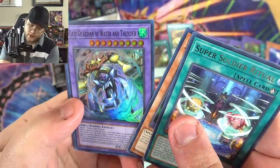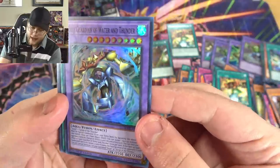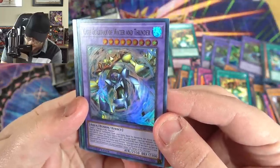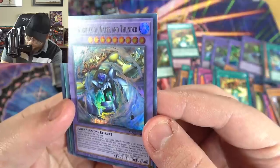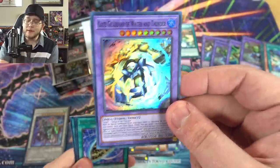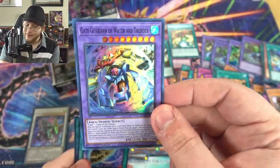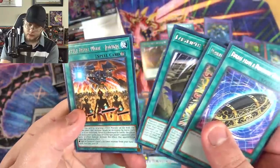We have Gate Guardian of Water and Thunder — that's Suijin and Saga of the Thunder. Must be special summoned from your extra deck by banishing the above cards you control. Once per chain, quick effect: you can target one face-up monster your opponent controls and change its attack to zero until the end of this turn — twice per turn for Gate Guardian Water and Thunder. If this special summoned card leaves the field, you get Suijin and Saga of the Thunder back. This one can reduce ATK to zero, which sounds very good. It also has 2550 ATK — we don't see weird attack points like that anymore.